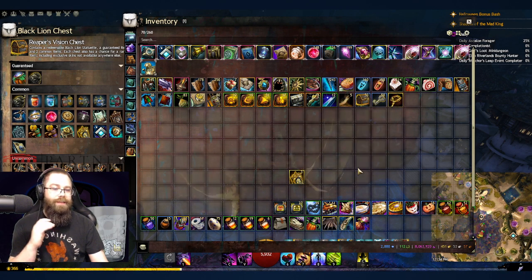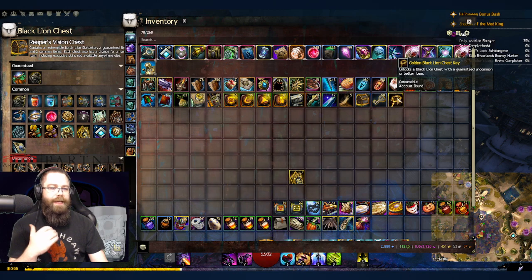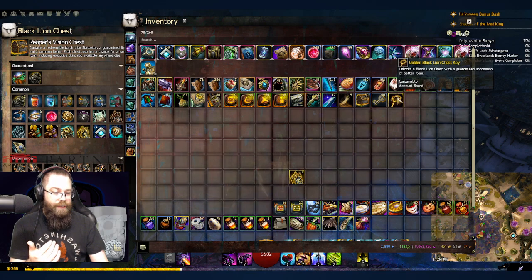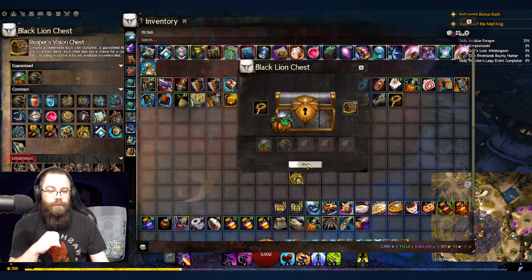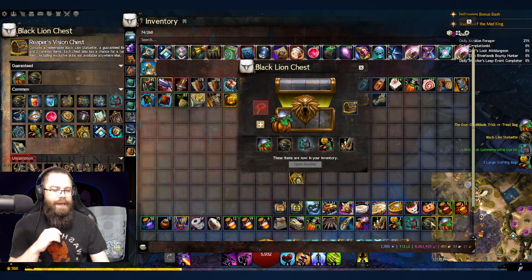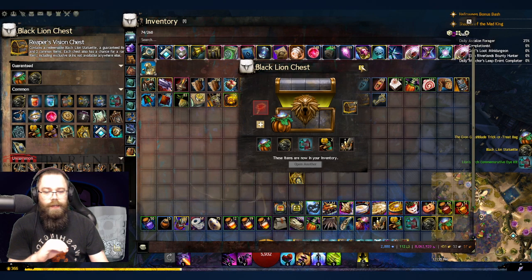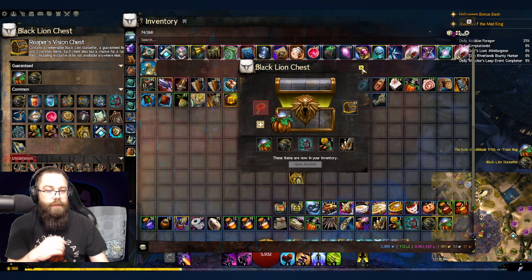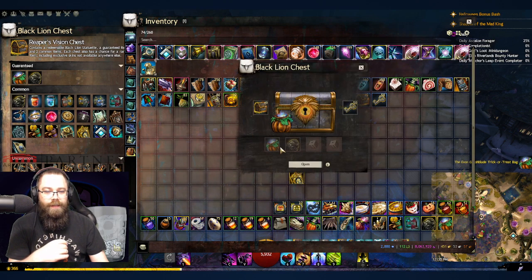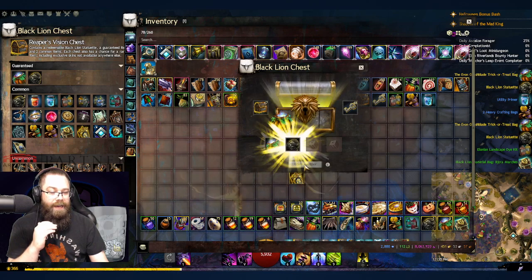I have three guaranteed wardrobe unlocks to start from a package I got back in September. I'm going to start with the golden black lion chest key, which was also part of that package. So without further ado, let's open some black lion chests — with a full set of hellfire armor. I got a gargoyle focus skin already.